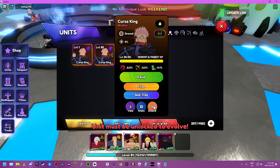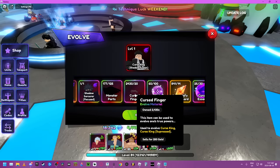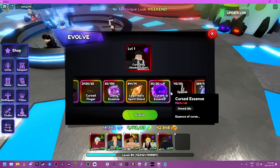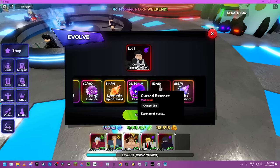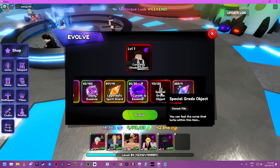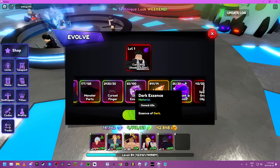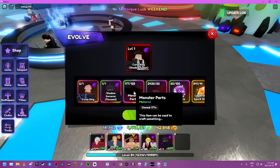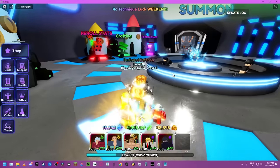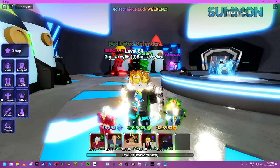Unlock him and then go here — basically I need some more curse essence. Actually, we have enough. We could make him right now on the spot, we just need a little bit — no, we have enough.